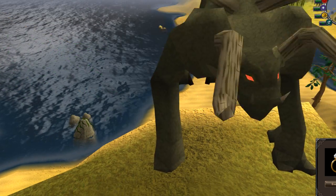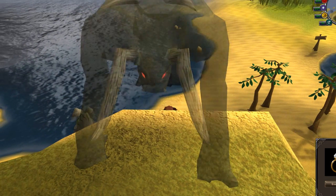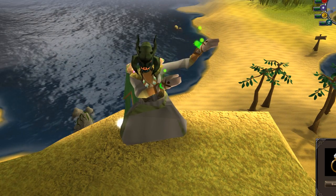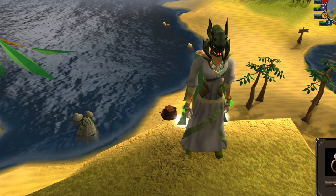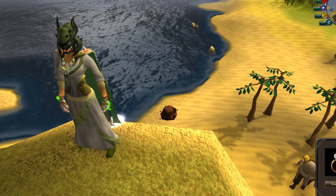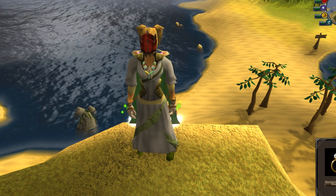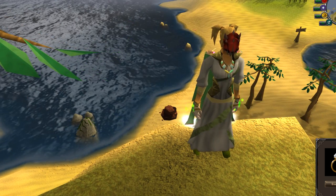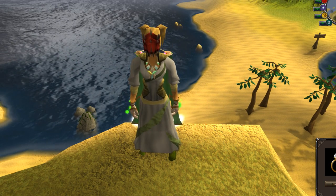You also get a kill count — you can right-click on your mask and check how many of those creatures you've killed while wearing it. It gets tallied up to 1 million minus 1, so 999,999. And you can also, as I mentioned, change the look with the right-click option if you prefer the cosmetic look of the mask. Although I feel like all of the helms look significantly better than the masks, since the masks are pretty much just the front of the helms with the backs cut off.